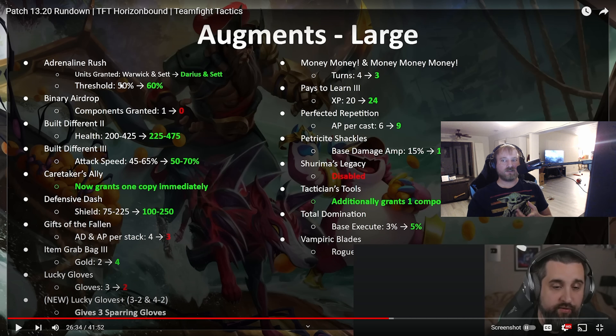For augment changes: Adrenaline Rush, the Juggernaut augment, got buffed — you now get Darius instead of Warwick and the threshold goes up to 60%. Binary got nerfed and no longer grants components. Built Diff 2 and 3 both got buffed, which they probably deserved — it's always really hard to play around but normally starts high and goes down through the set. Caretaker's Ally got buffed and now grants one copy of the unit immediately. Defensive Dash, our Challenger augment, definitely needed a buff — it felt bad even when you were playing it.